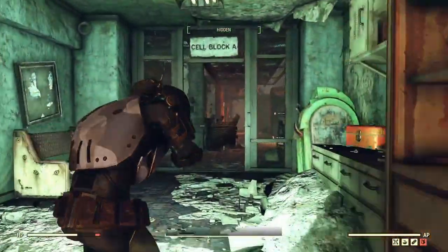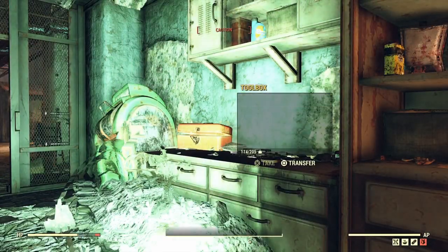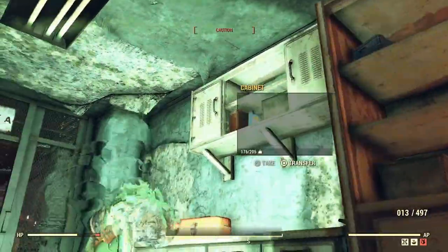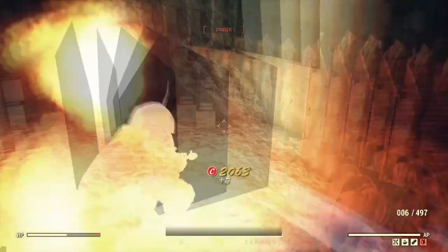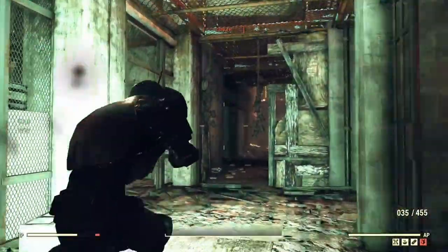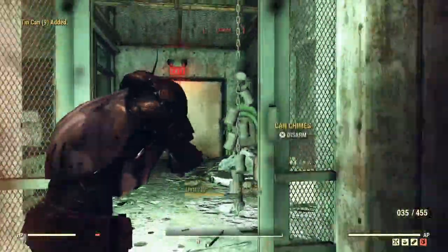We want to go to Cell Block A. In Cell Block A there's going to be a bunch of tin can traps. There's one — should be about nine in total. Here's two more, three more.